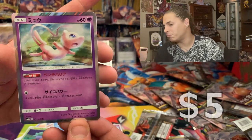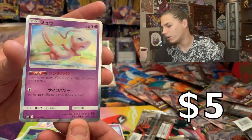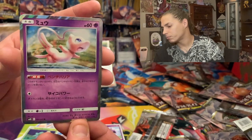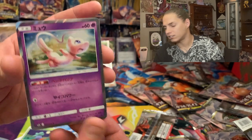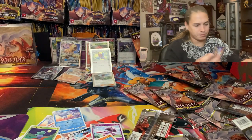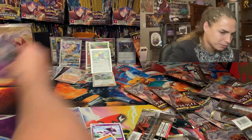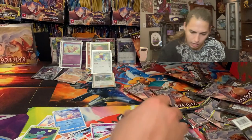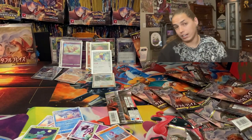We got the Mew! Going through it too quick — meow! That Mew is gas. So we got the Mewtwo and the Mew and the Snorlax. We did not get any Charizard, but we do have three packs remaining.